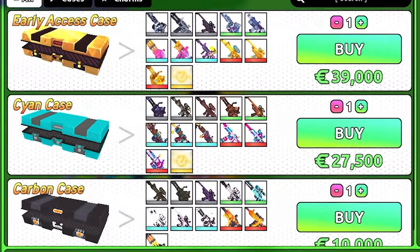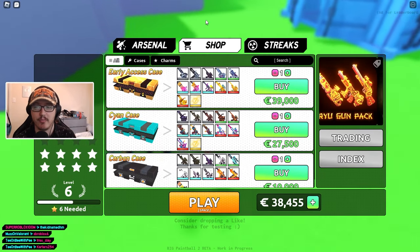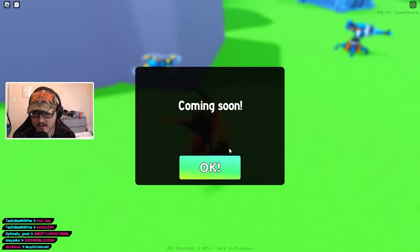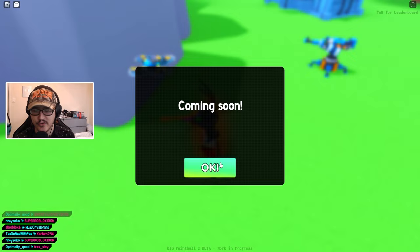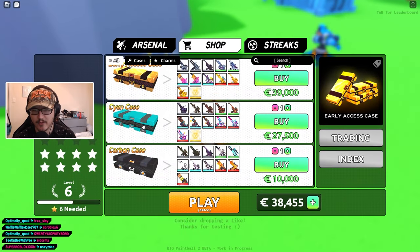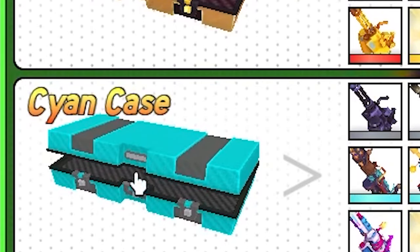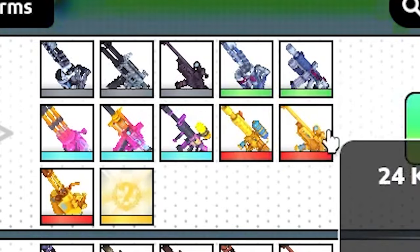These are cases in the game. In the past you could just buy a gun straight up, or you could buy a pack like this one right here — but it's not letting me buy this pack. For now you have to buy cases to get weapons. There's a Carbon Case, a Cyan Case, and an Early Access Case, and it looks like there's some pretty good weapons in here, including some legendaries.